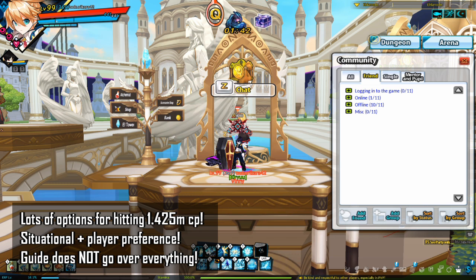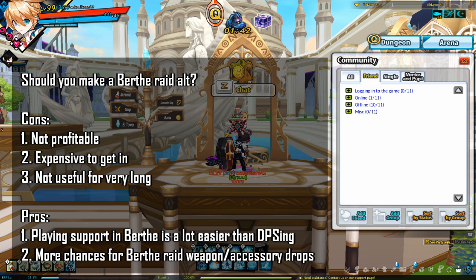I previously wrote a guide on how to hit 332.5k CP. To hit that CP requirement, there are fewer options and a more clear-cut way to do it. However, for Birth Rate, there are a lot of different variables and some things are player preference. This guide does not cover everything — I included generally the things I thought were most relevant and/or cost and/or time efficient.